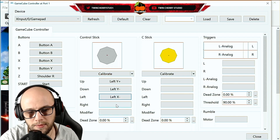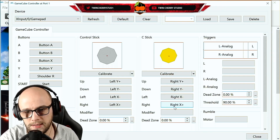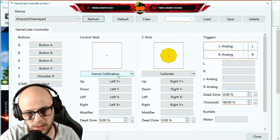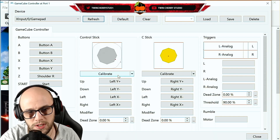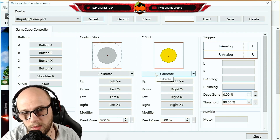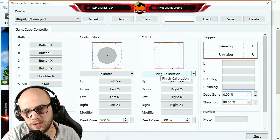The control stick maps to the analog stick — click each direction and move the stick accordingly for Up, Down, Left, and Right. Do the same for the C-stick. To change sensitivity, calibrate it by clicking Calibration, then move your right analog stick around slowly making sure to reach all the edges to form a fat circle. Once done, click Finish Calibration. The red dot shows where the simulation puts the analog stick input, and the black dot shows where you're actually pulling it, giving a more authentic GameCube controller experience.